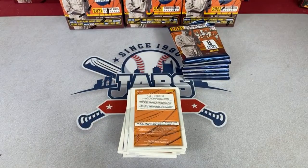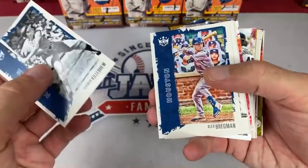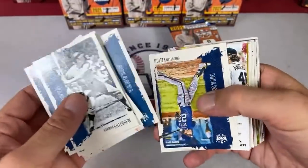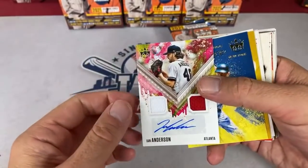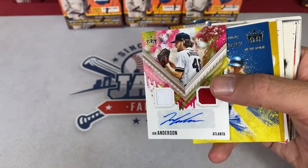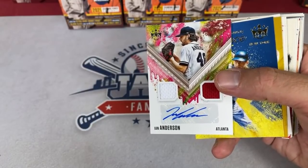Some people might even be rooting for a crash because they'd be able to get cards again, while those who've been investing are hoping that doesn't happen. There's Ian Anderson — that is going to be a nice autograph for the Braves. Ian Anderson dual relic auto for the Braves — the Braves are owned by Jack Holland. That's Jack with a second hit.